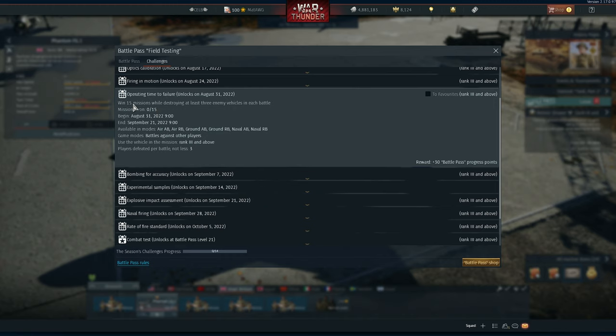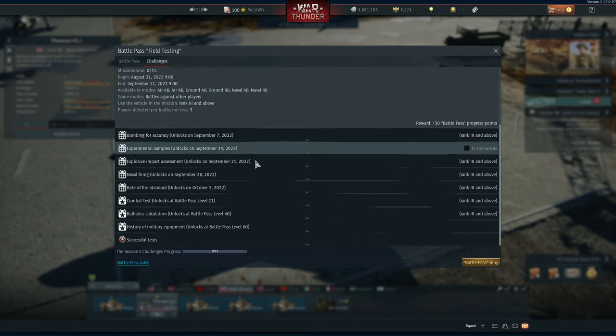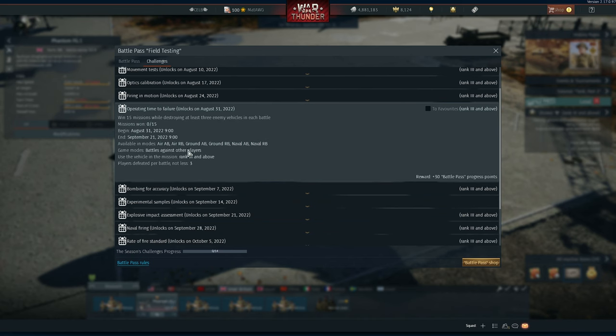Win 15 missions while destroying at least three enemy vehicles in each battle. This is just a normal one — normally you get more than three kills in a good match. It doesn't matter if it's AB, RB, ground, or air, but AB will be a lot easier. Especially air AB, because it's a massive furball and it's just easy to get three kills. Win a battle, three kills — very easy.